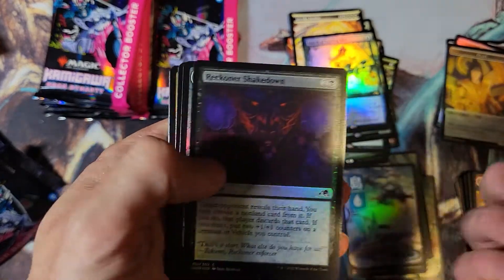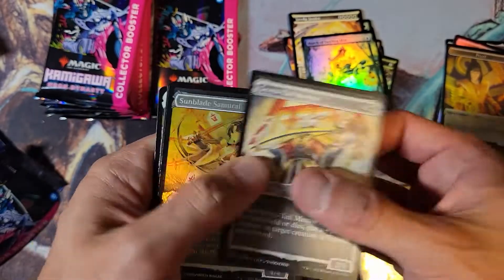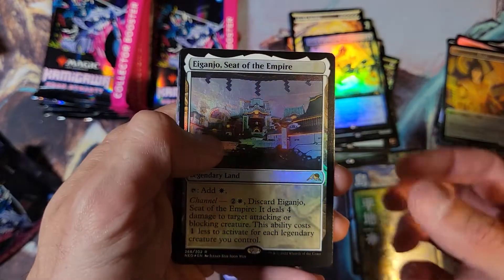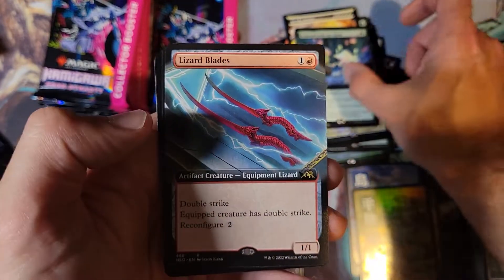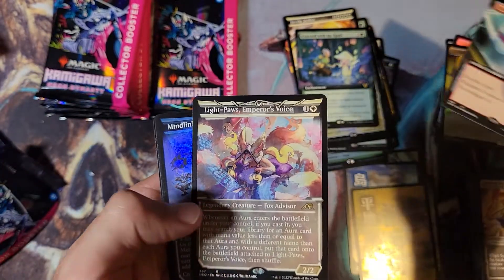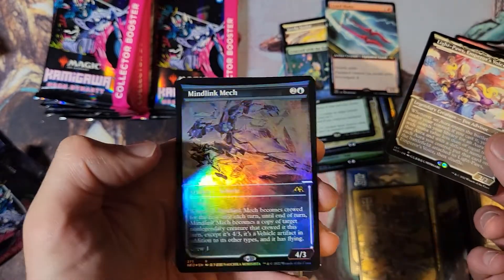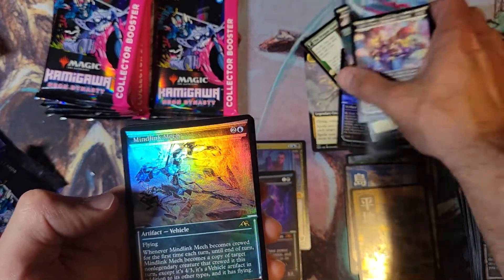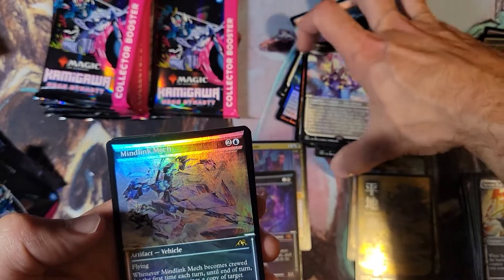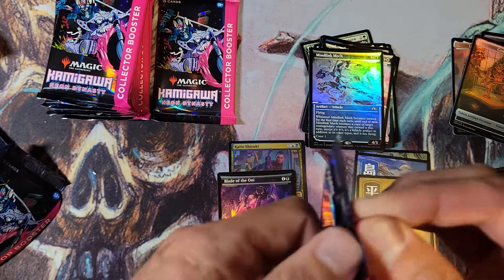All right, we got Tamio's Completion, The Planeswalker Seven Tail, Iganjo Seat of the Empire foil, Concord with the Kami from Commander, Lizard Blades. Light Paws Emperor's Voice is the showcase, and Mind Link Mech — actually I got Mech Titancore in my first pack. That one was kind of a dead pack — you got two mythics that I count.